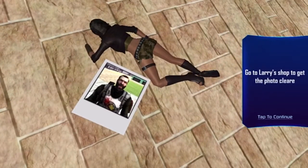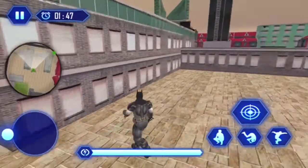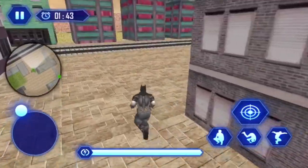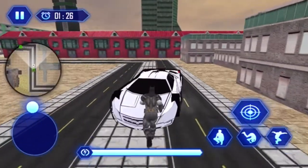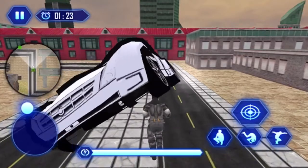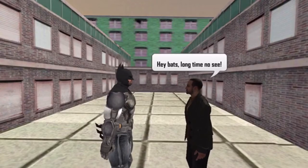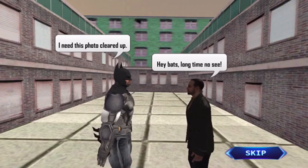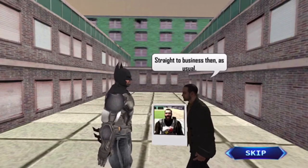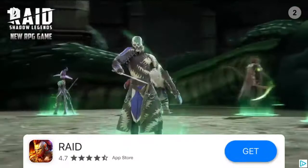Upon defeat, she drops what has to be at least a four-foot-tall Polaroid of her boss, which for some reason Batman has to get cleared up. My question at this point: who is this Larry? I continue harassing the same car as before on my way over to Larry's, which is honestly the most fun I've had with this game up until this point. Larry basically confirms two things for us: one, that the developers unambiguously intended for this to be Batman himself, and two, that Raid Shadow Legends will shamelessly slap their advertisements on any old thing at this point.